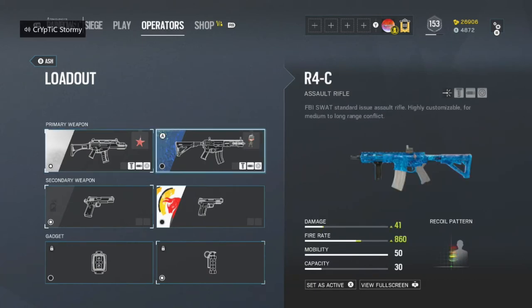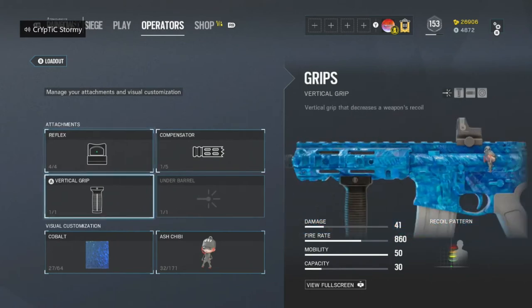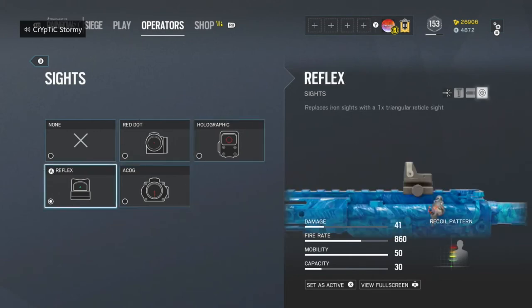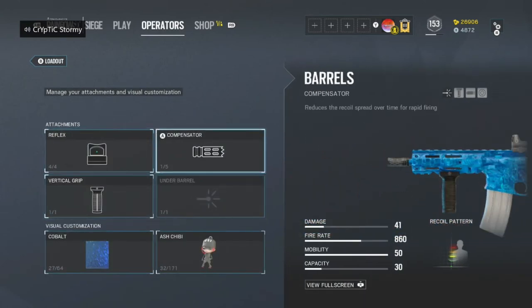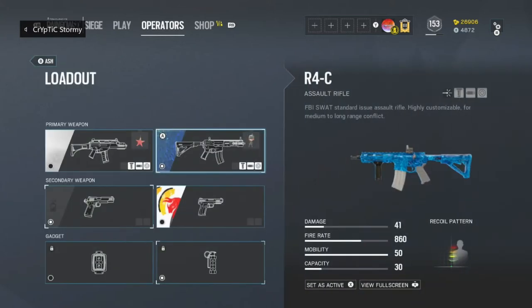We're going to be looking at the R4-C. For the R4-C, I like to run reflex a lot, just because a lot of times I'm quickly moving with Ash — I'm not just holding an angle for a long time. The R4-C also has a really high fire rate, so you're going to want to run a Compensator on that for the recoil spread. And then we have the vertical grip, so just put that on always — keep that recoil down.